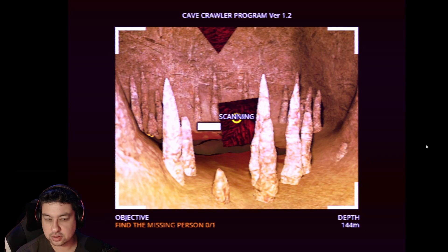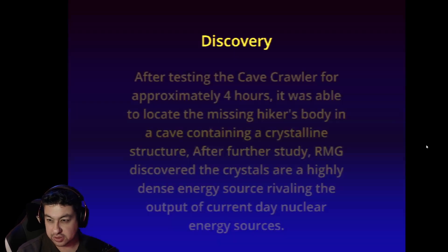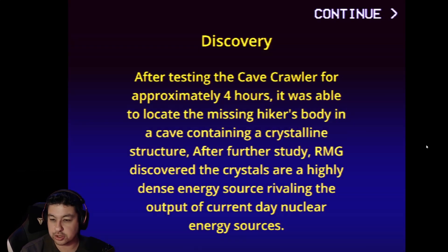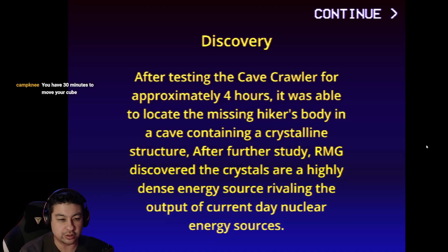Scan that. I found the missing person - it's a cube. Discovery: after testing the cave crawler for approximately four hours, it was able to locate the missing hiker's body in a cave containing a crystalline structure. After further study, RMG discovered the crystals are a highly dense energy source, rivaling the output of current-day nuclear energy sources.